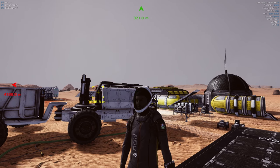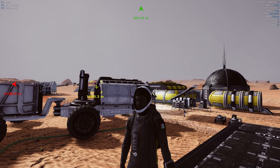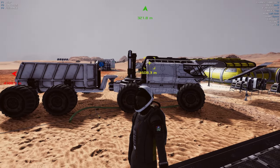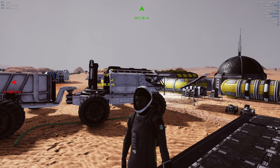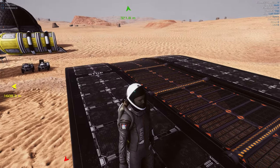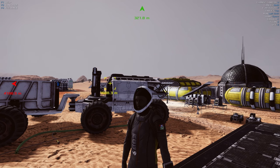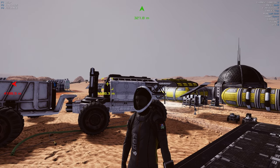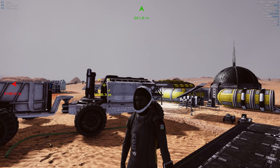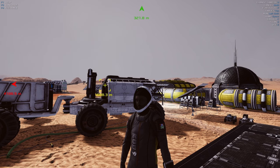Hey gang, Ham here with Occupy Mars. I've been enjoying this great little gem of an early access game. If you've got the large mining rover and you're wondering how to do the mining and drop-off, and you've got an ore deposit but you're struggling - here are some tips and tricks that chat and I worked out on the live streams together. I'm going to share those with you to help you progress a little bit quicker. Stay tuned.